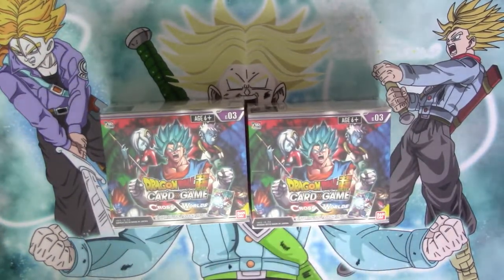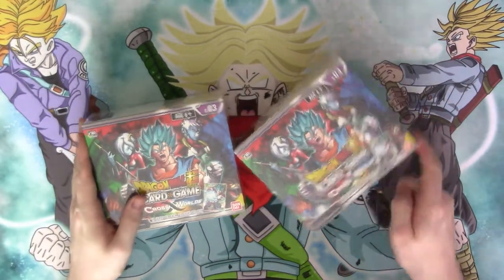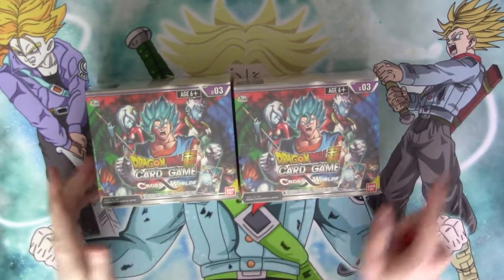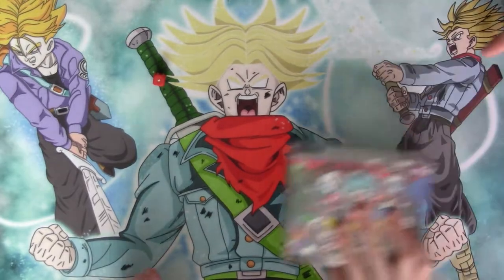I will get a dice to figure out which one I'm opening — we're going to roll a d6. So we're going to go one, two, three, four, five, six, and we get one. So it's this box.